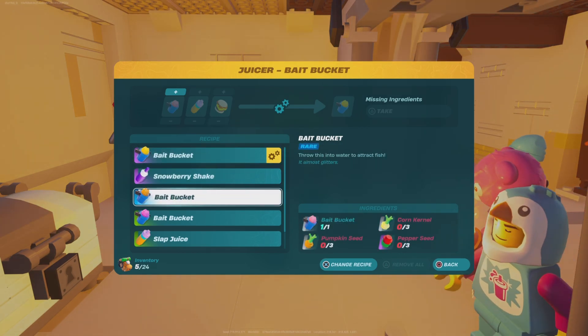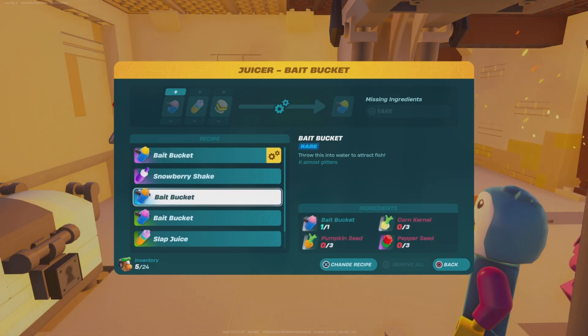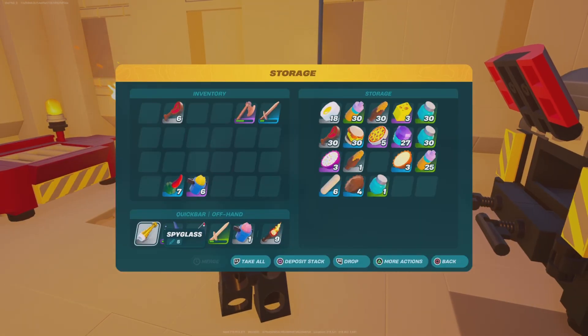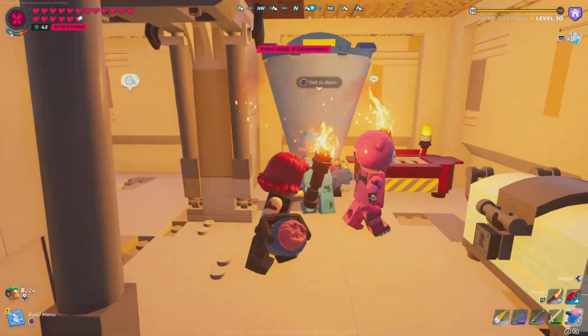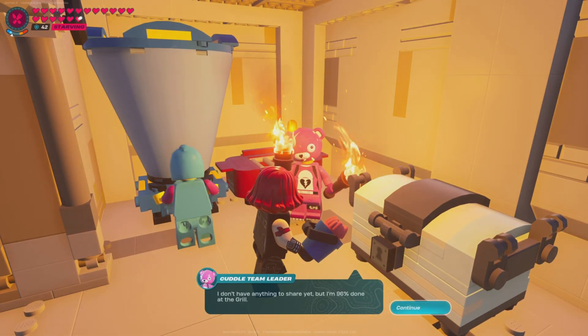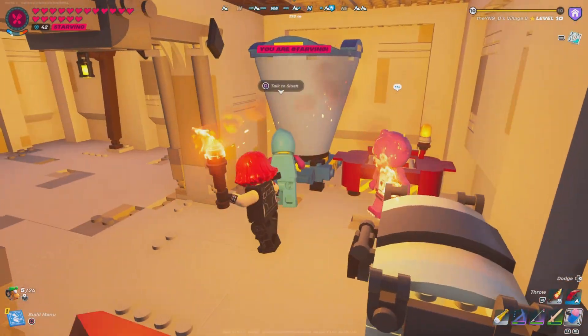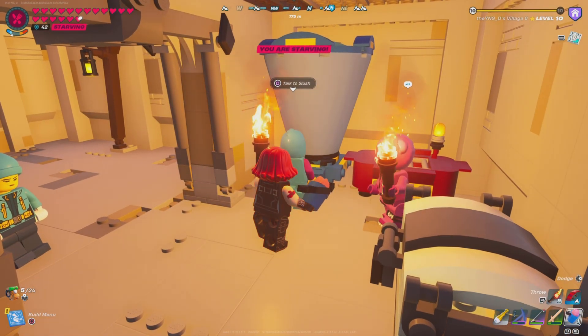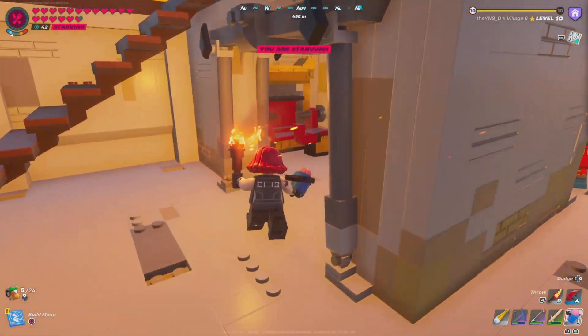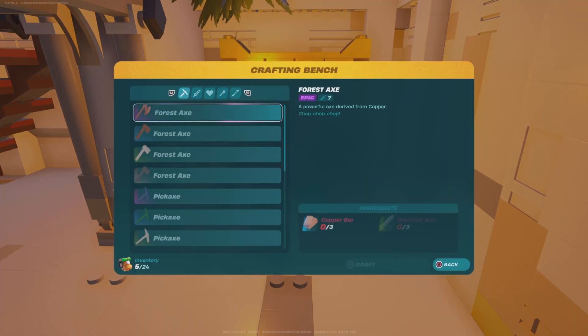With a common bait bucket you can turn it into purple, blue, or green. The recipes are: spicy burgers and slap juice for the purple one; pumpkin seeds, corn kernel, and pepper seeds for the blue one; and three raspberries and two vines for the green one. My food chest is fully stocked — that's all because of miss Cuddle Team Leader making everything I need. Slush is out here putting in work making me fish.